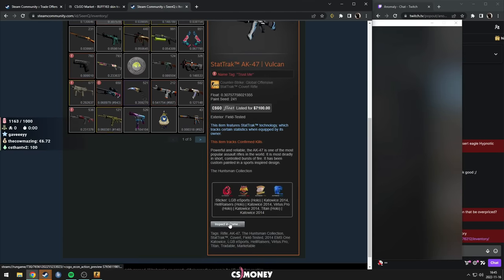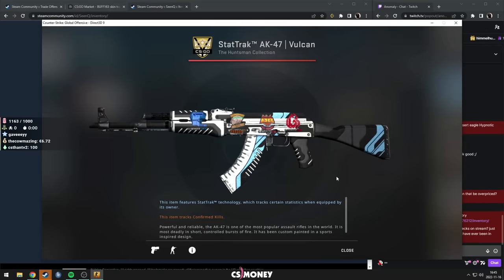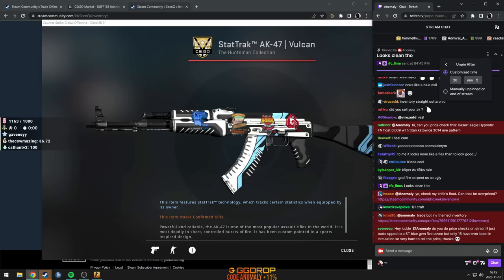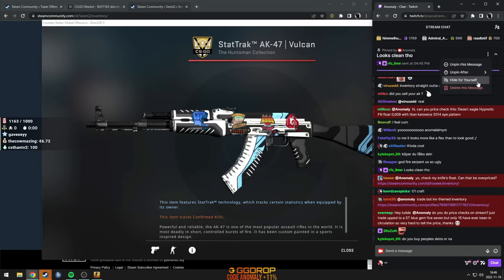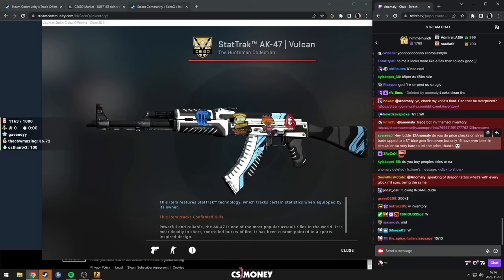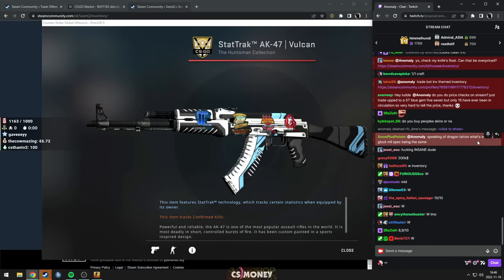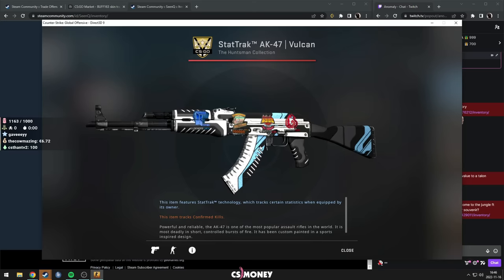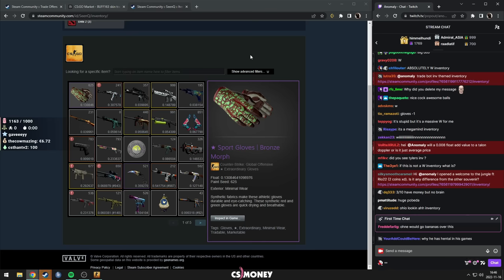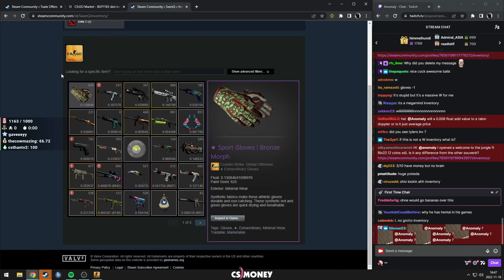He's got the Vulcan as well — oh, f*** off. Jesus. And then he has a pair of gloves as well. Guys, what do you think about his inventory? This is like the stupidest inventory I've seen. This is crazy. The amount of sticker value he has is just insane. W inventory — huge W inventory. Some of these skins he has are one-of-ones. You can't buy it — you would have to buy the individual stickers, buy the skin, try to get a low float one, and then craft it yourself. Very cool. In my opinion, a W inventory for sure.